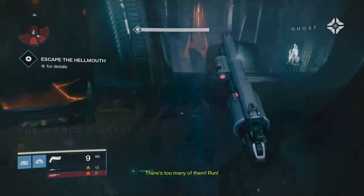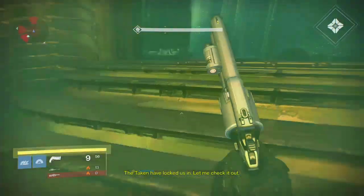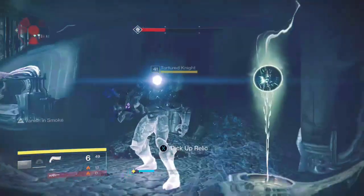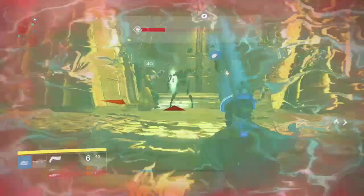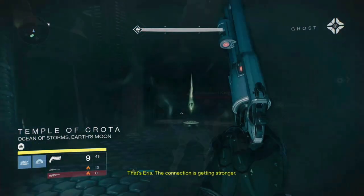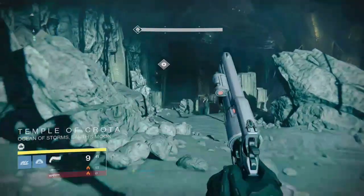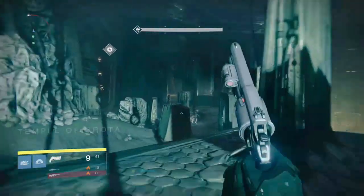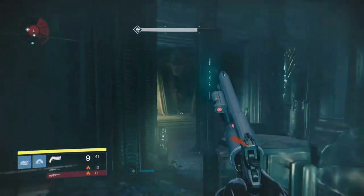So then you have to open doors with tomb husks. You do the first one easy, no problem. Then you go to the second one where it's two and you have to do that, you open that door. On the third door, don't pick up the tomb husk. You just want to run past the door with the tomb husk and go straight to the back of the room where there's another door that should be open if you did the mission right.